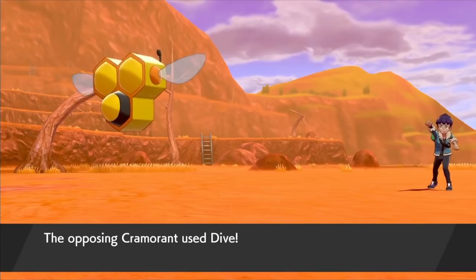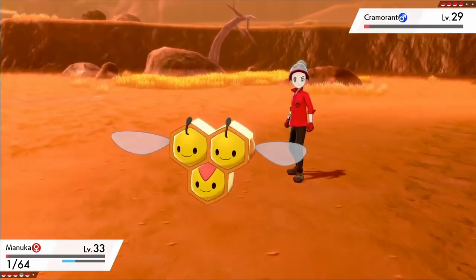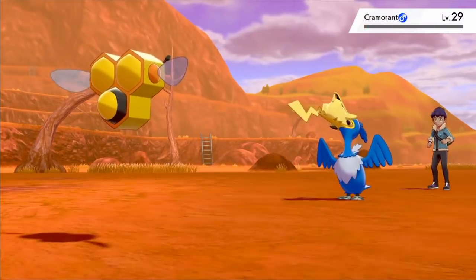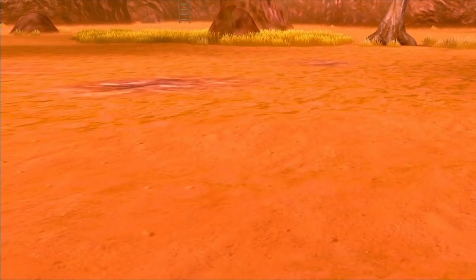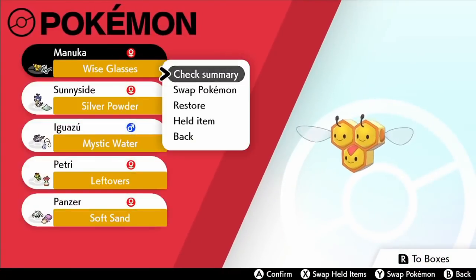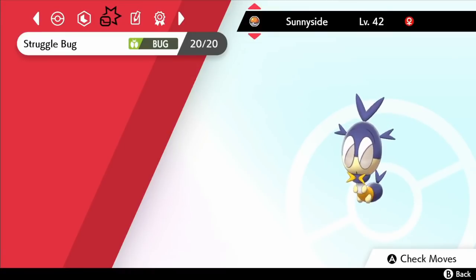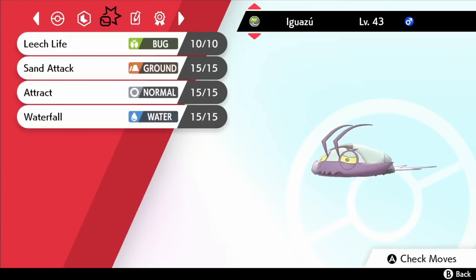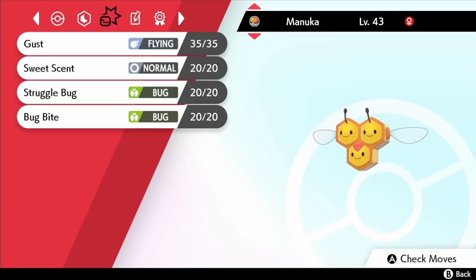That third badge earns us passage to Hammerlock and after getting pummeled by Rock-types up and down Route 6 we find ourselves in a battle with Hop in Stow-on-Side. I'm just going to show you the one sequence from our battle that makes for vital viewing — it is probably the greatest double knockout that I have ever witnessed. We took Hop down after a few attempts and that means we can head straight onto the next gym. The Stow-on-Side Gym Leader Bea specialises in Fighting types, so we have an interesting matchup. Of all the typings in Pokémon, Bug and Fighting are the only two that aren't very effective against one another, so we're both at a disadvantage.